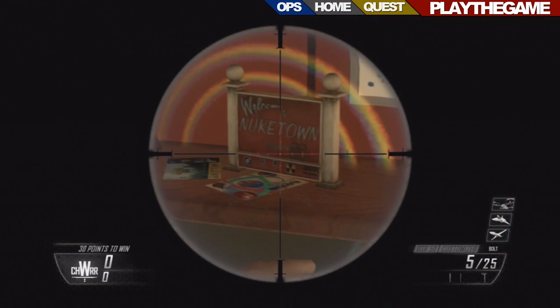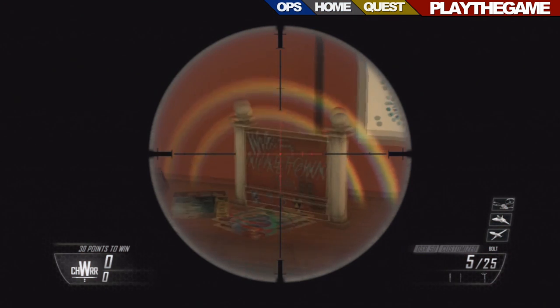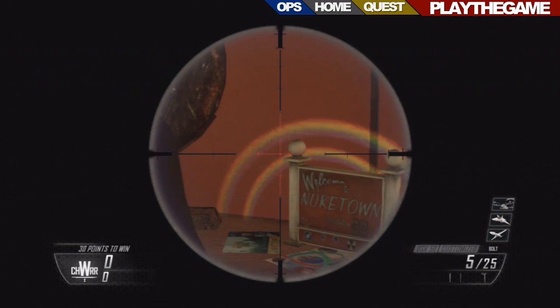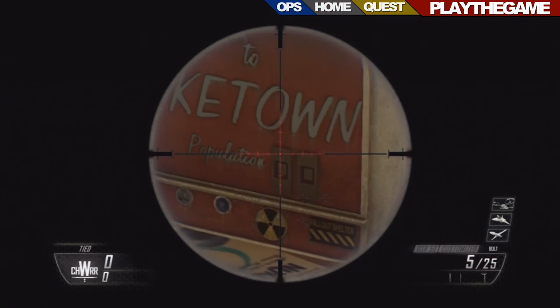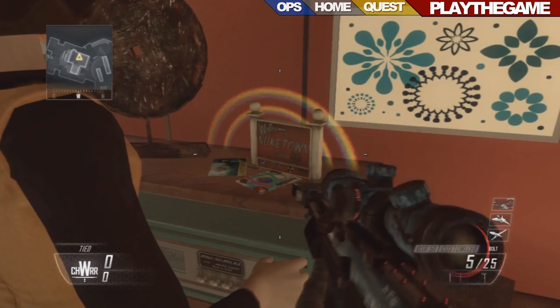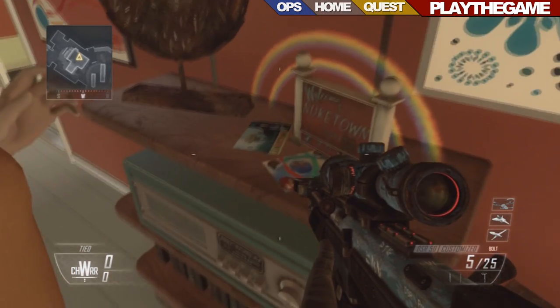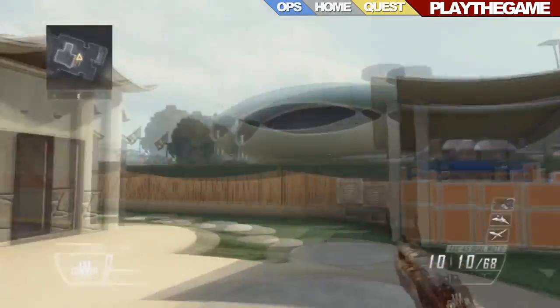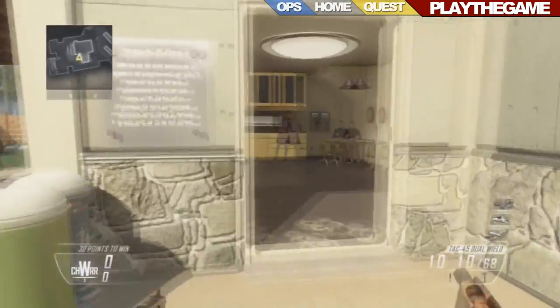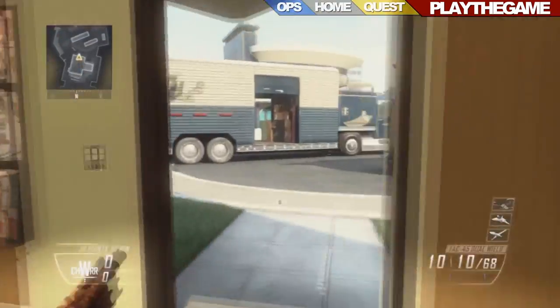To the right of the dropper stone we actually have the classic Nuketown sign, and this is a really sweet easter egg because we've also got the double rainbow above it as well. That's a nice addition to the map — good old Treyarch bringing back the Nuketown classic stuff. We also have some leaflets down there advertising Nuketown 2025.